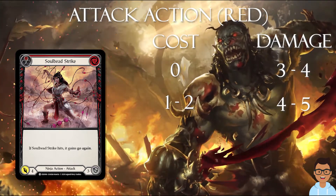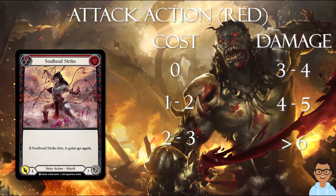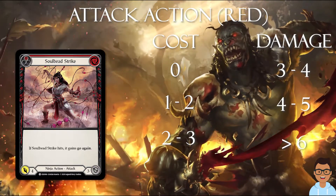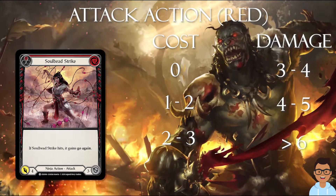6 is another good damage number because it requires 2 cards from your opponent's hand. 7 is also good as it requires 2 cards plus equipment to fully block, or 1 card and a defense reaction. So it's important to look at these key numbers in order to choose the right red card for your deck.